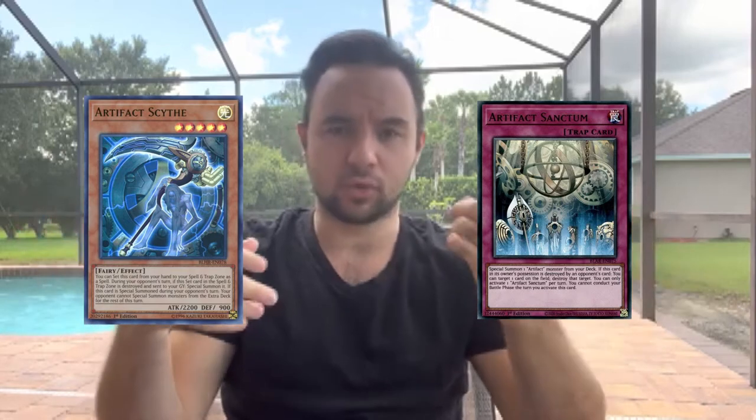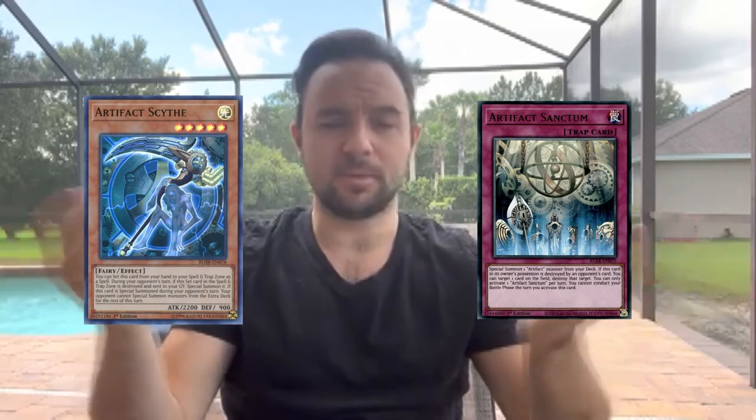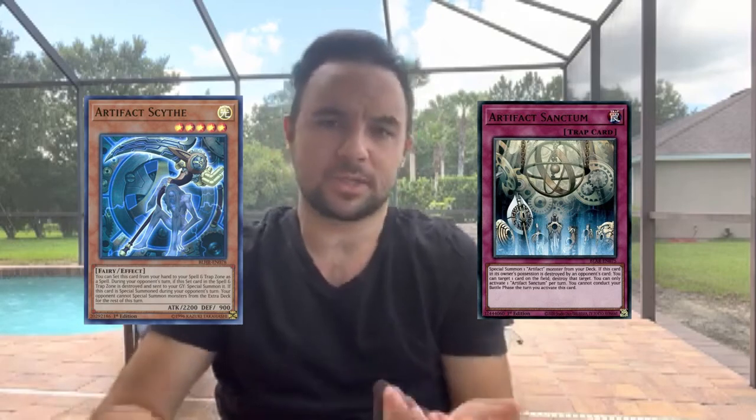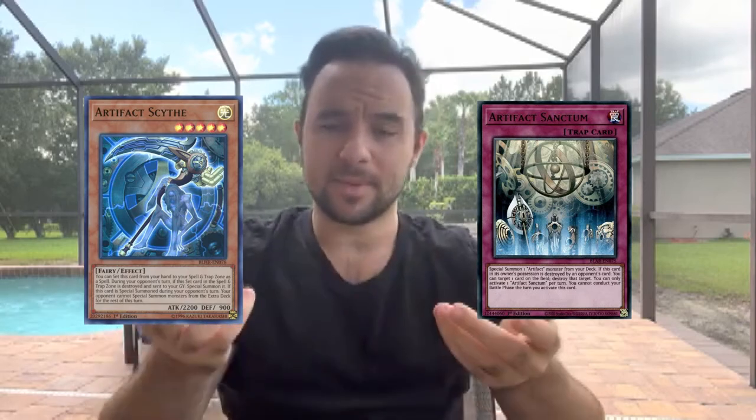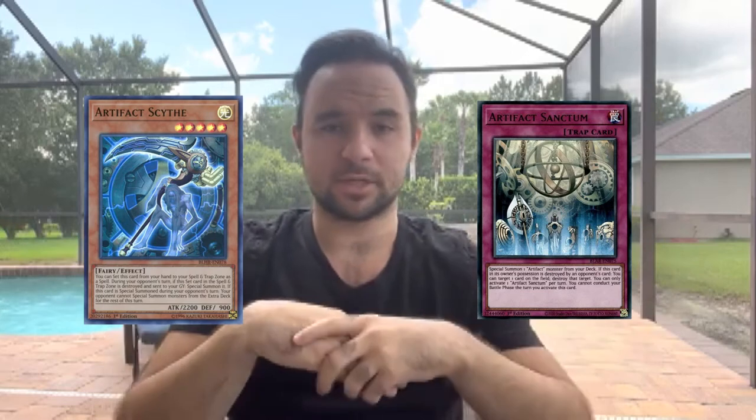In a 60-card deck you don't have a high probability of drawing one-ofs like Scythe and Lancia, so playing three Sanctum is pretty good. If the opponent pops it you can chain it, get out a Scythe or Lancia depending on the matchup, and snowball from there - locking the opponent out of the extra deck or locking them out of banishing cards against Flounder. Sanctum is going to be a really good engine in your side deck or possibly even your main deck, since having Sanctum on standby to get out Scythe and lock them out of the extra deck is really, really good.